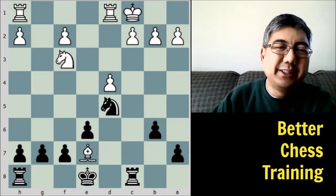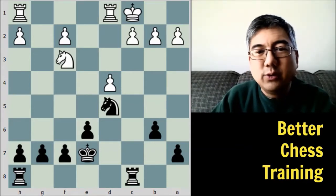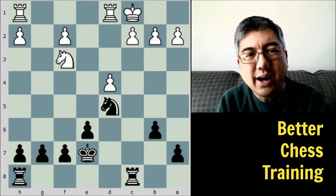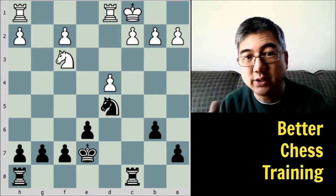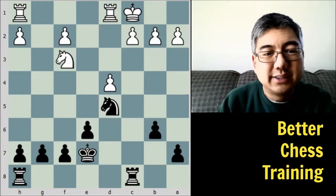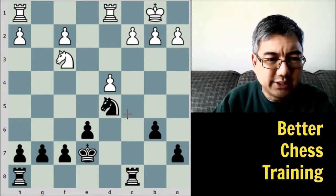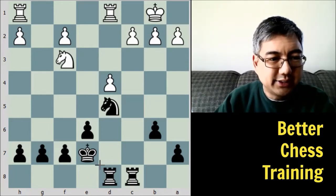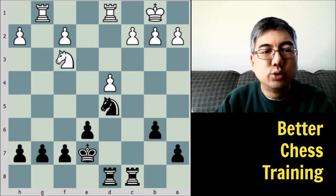Rubinstein played king takes E7. In the opening we usually want to castle and get our king tucked away, but because of the way this game has gone we are now basically entering the endgame. In the endgame the king is better placed in the center, where he can move forward and go to either side to help his pawns, because there's less danger of him being checkmated. So king takes E7 is a very common move in these types of openings. King to B1 — the king just wants to get off this file where this rook is aiming at him. Rook H to D8 makes sense, bearing down on this half-open file.